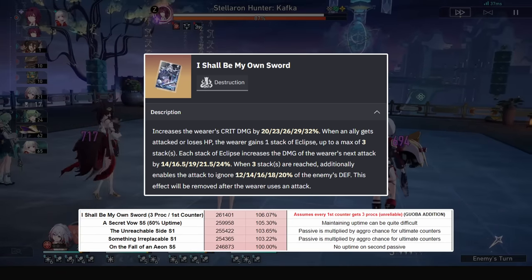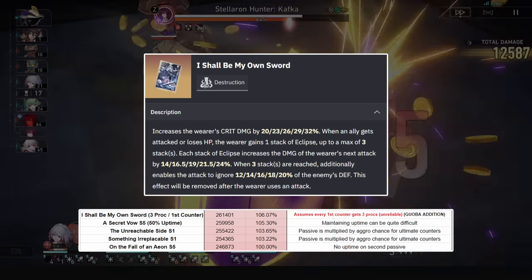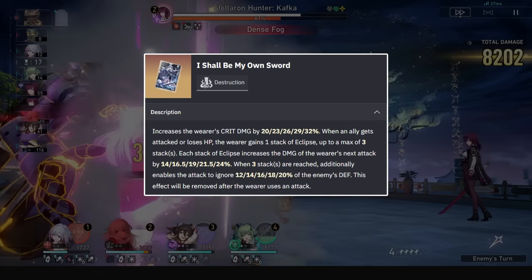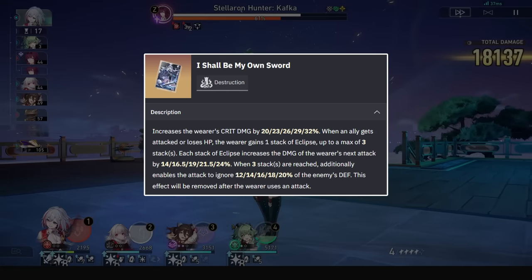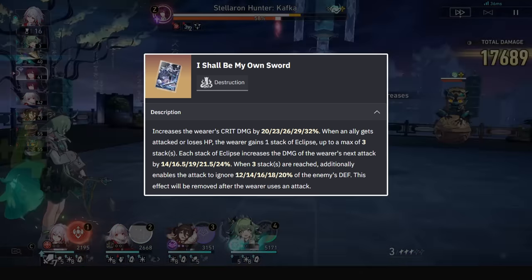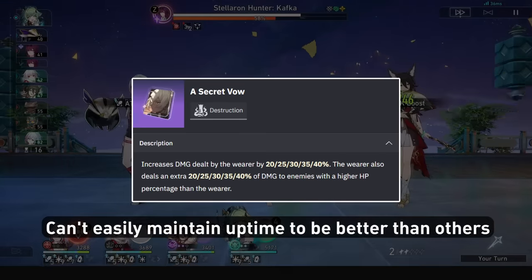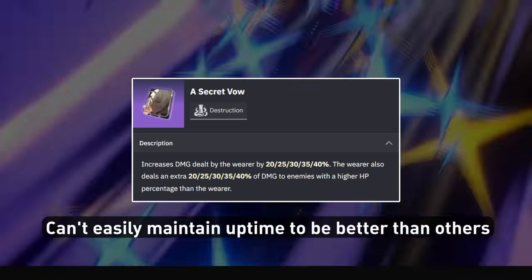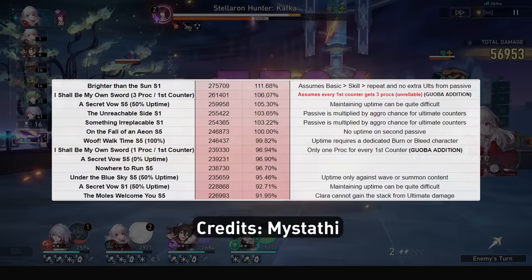At 3 procs — max stacks and death ignore — for every first counter, which won't ever happen in most cases, it's a bit better than Blade or Clara's signatures. This would be if you got hit by a fully AoE attack every single time Clara was about to counter, for example, or if you had a Jing Liu in the team and she was siphoning all of your ally's HP. Secret Vow is great if you have it, but won't be beating Eon unless you're low HP, and you won't really be low HP these days with the strong sustains we have. For the rest of the Lightcones, you can check out Mistafi's sheet in the description.